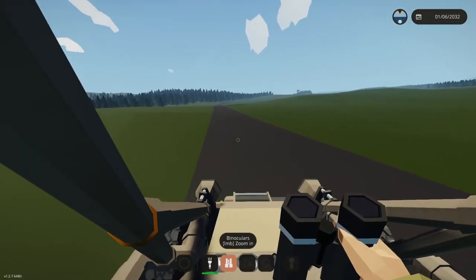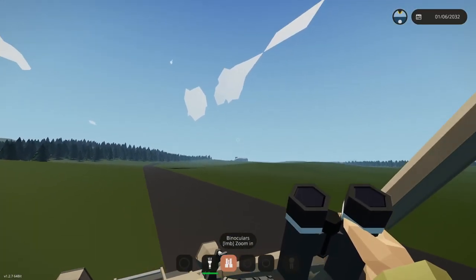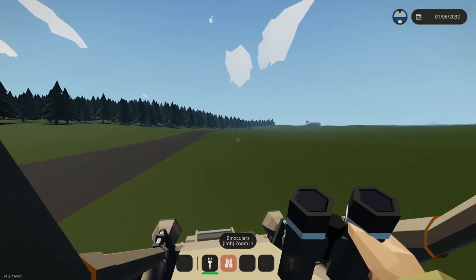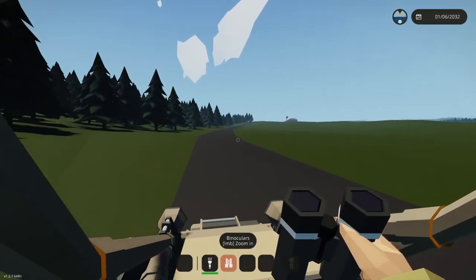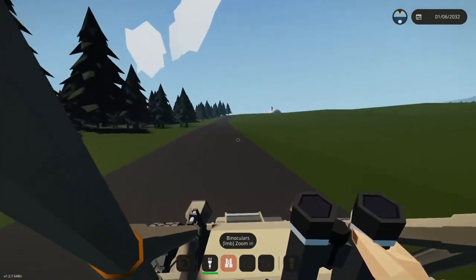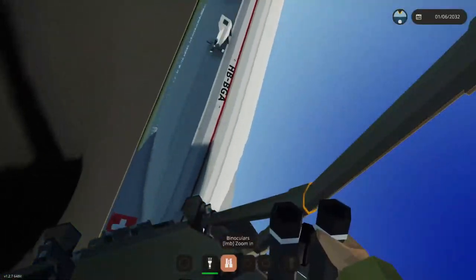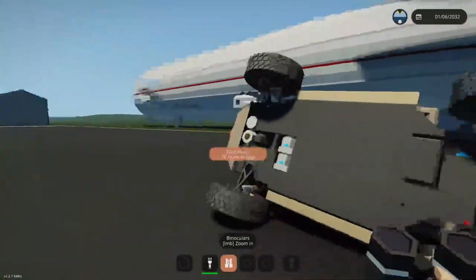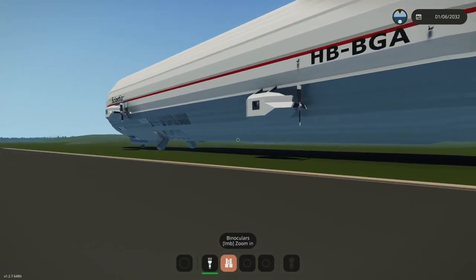Alright guys, welcome back to another video. Today we're going to be checking out this massive blimp. Right now we're just driving to it on our small dune buggy, which is very, very fast by the way. Now that we're here, we can ignore this buggy and go ahead and get into this blimp.